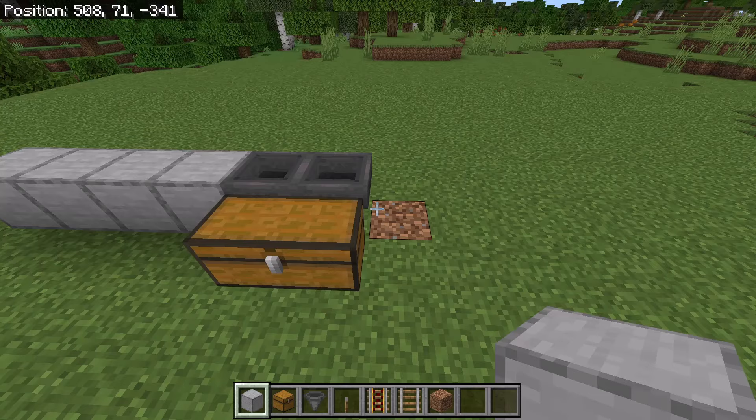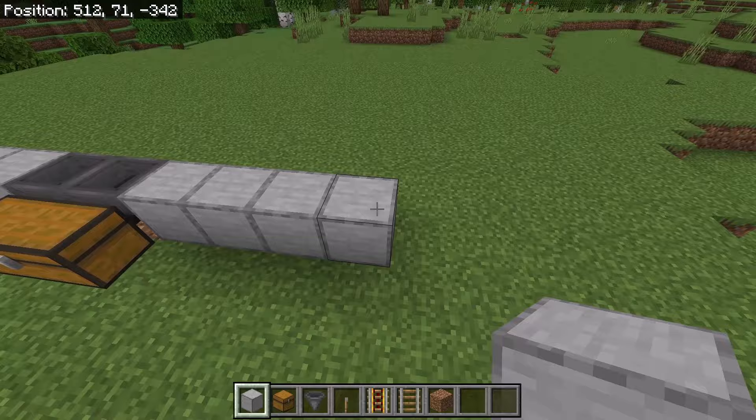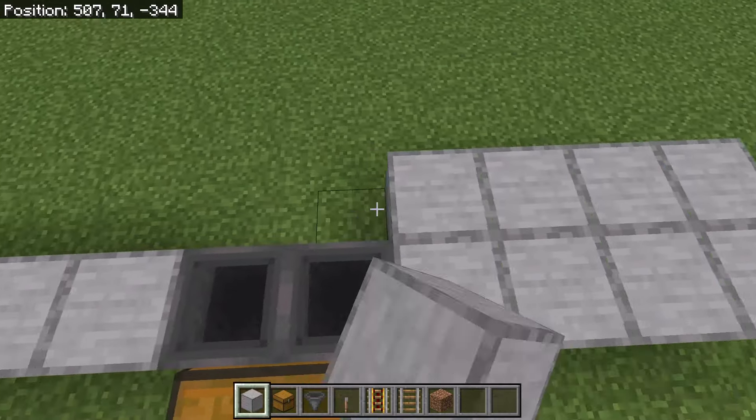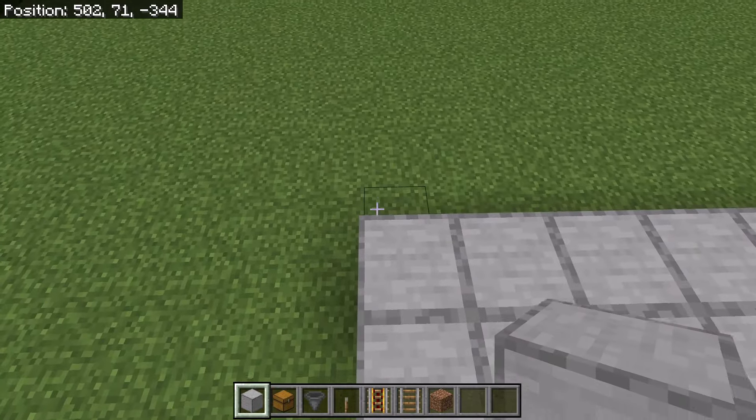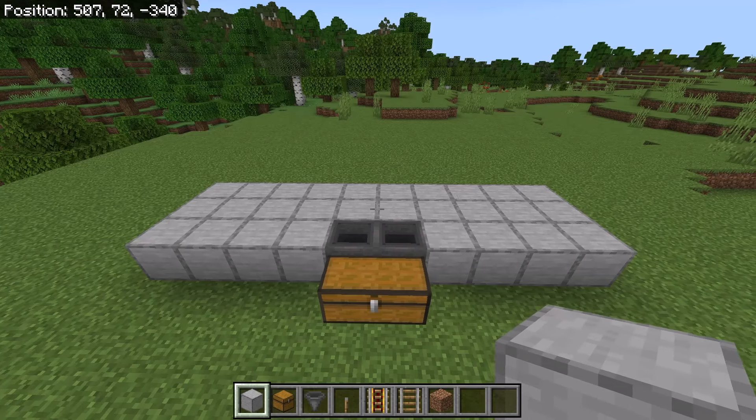Then place 4 solid blocks over here. After you've done that, place 10 solid blocks over here and 10 over here. Once you're done with that step, place 2 solid blocks at this spot.